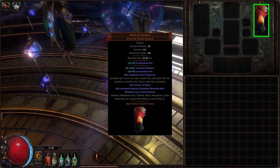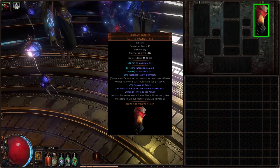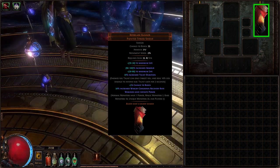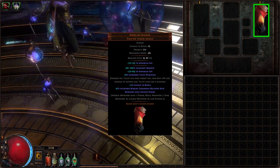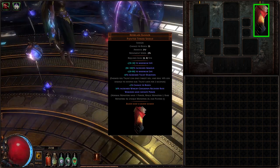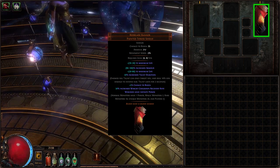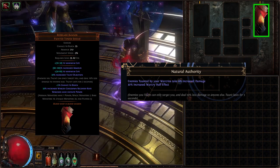Redblade Banner is available from level 35 and has an interesting feature: it makes all Warcries calculate at maximum power, meaning always giving us maximum rage, endurance charges from Enduring Cry, 30% Overwhelm physical damage reduction from Intimidating Cry, and maximum critical strike chance from Battlemage Cry. It also has two mods that synergize well with our build: Warcry cooldown recovery speed — meaning all Warcries will have significantly shorter cooldown — and 20% increased taunt duration, meaning taunted enemies will take 5% increased damage from the Natural Authority notable for longer.